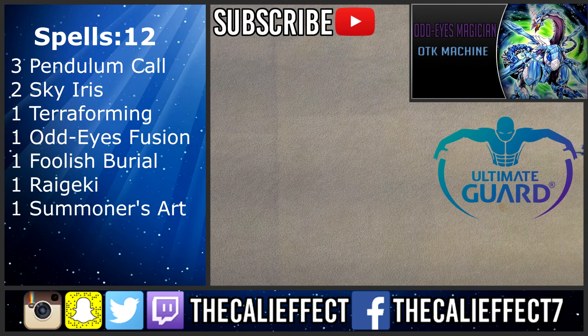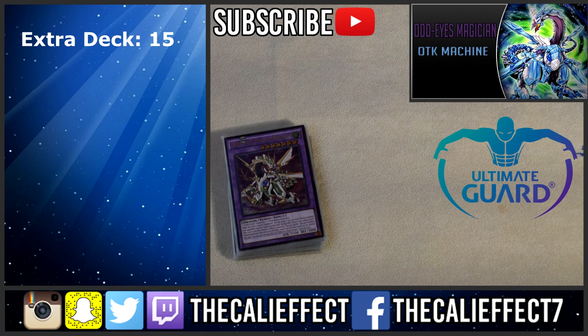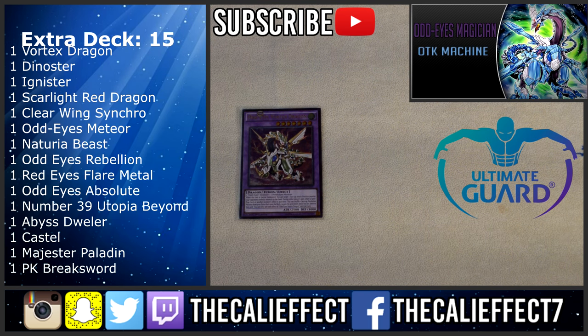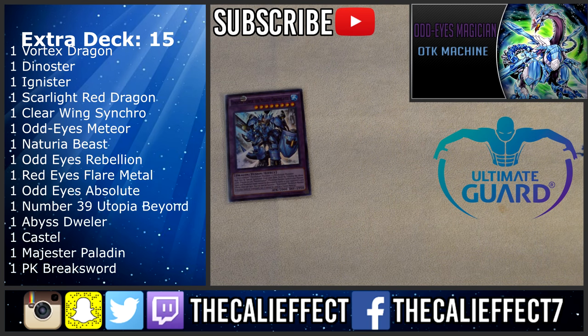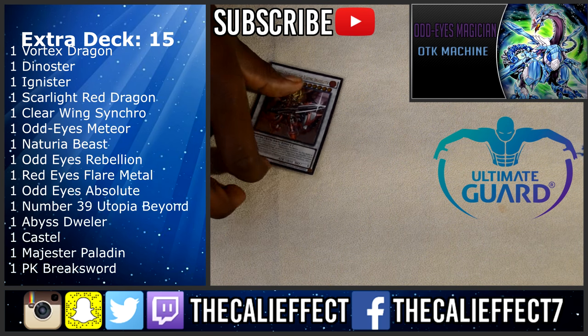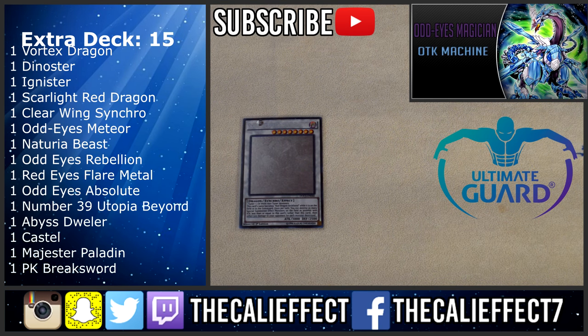Now for the extra deck. Starting with fusions: Odd Eyes Vortex Dragon — used with Odd Eyes Fusion. It bounces face-up attack position special summoned monsters, and most importantly can shuffle cards from the extra deck back to negate effects. 3000 defense, 2500 attack. One copy of Dynastor — better in other pendulum decks without built-in protection, but still great because it can special summon Luster Pendulum from the graveyard and protect our scales when we don't Pendulum Call. Ignister — easily one of the best synchros in the game; if you play pendulums, you should be playing this card.